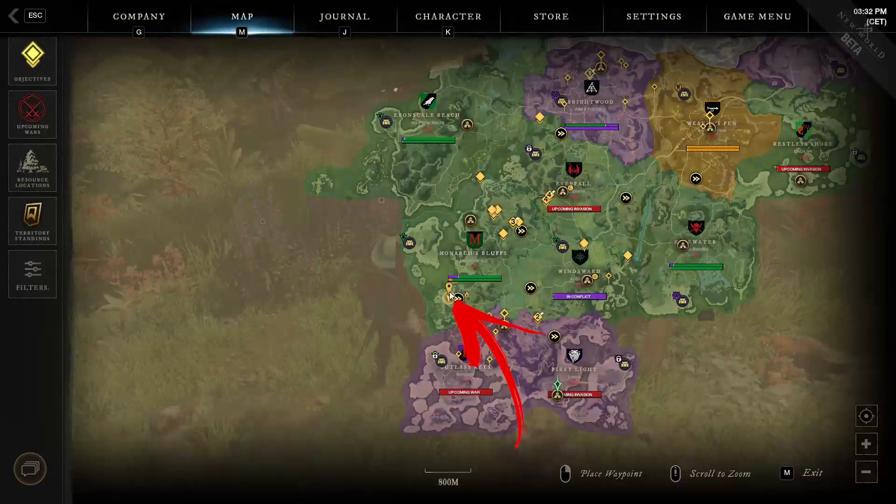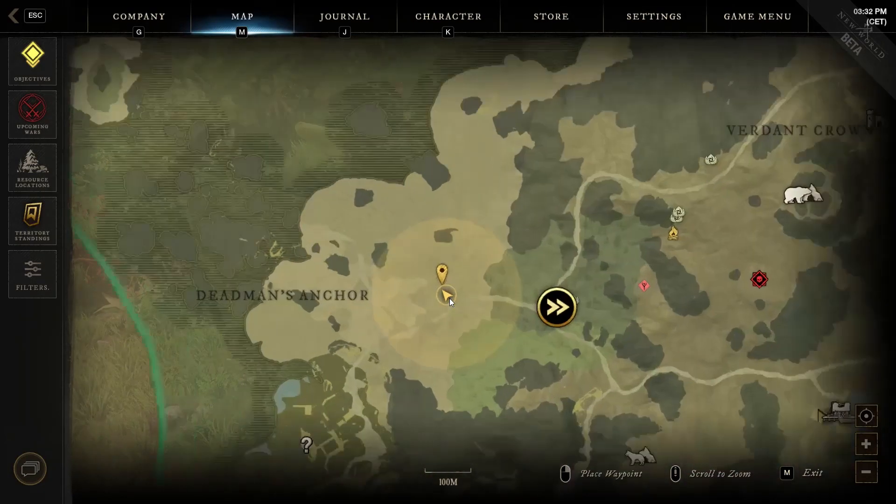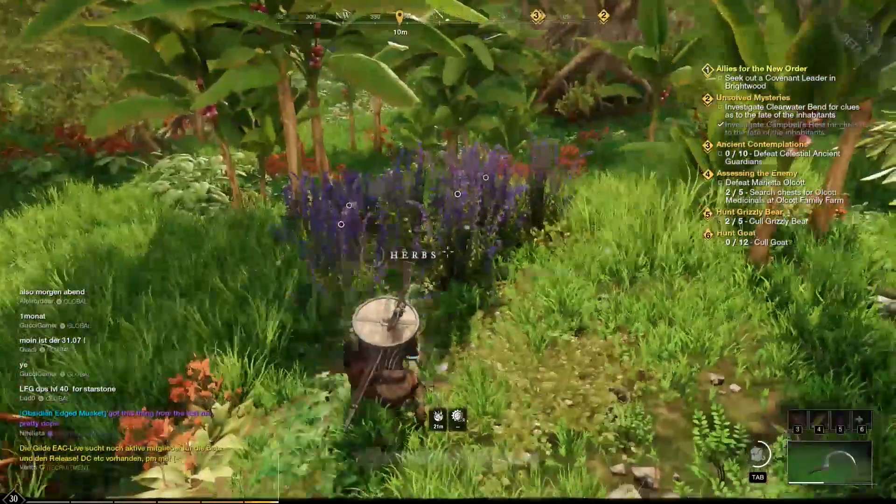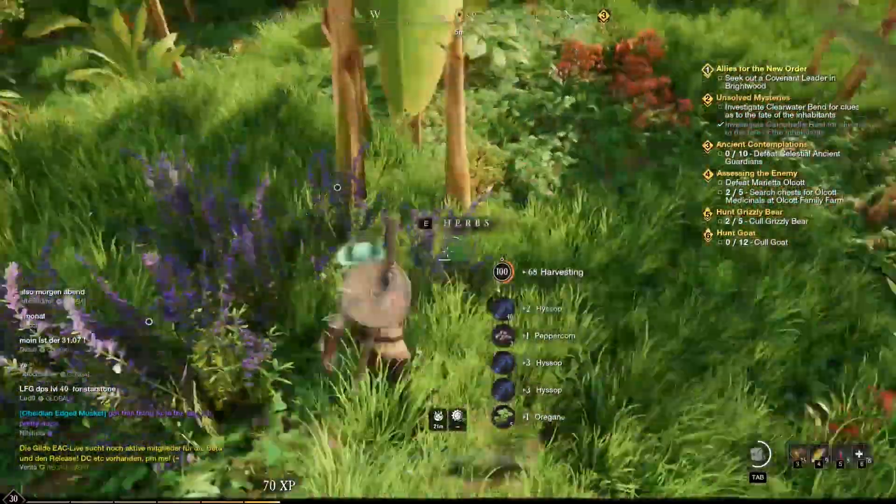The ninth location is also in the bottom left side of the region, but this time you need to reach the Deadman's Anchor area. Close to the green area, below the first boulder shown on the map, you can find a dozen herbs surrounded by the palms.